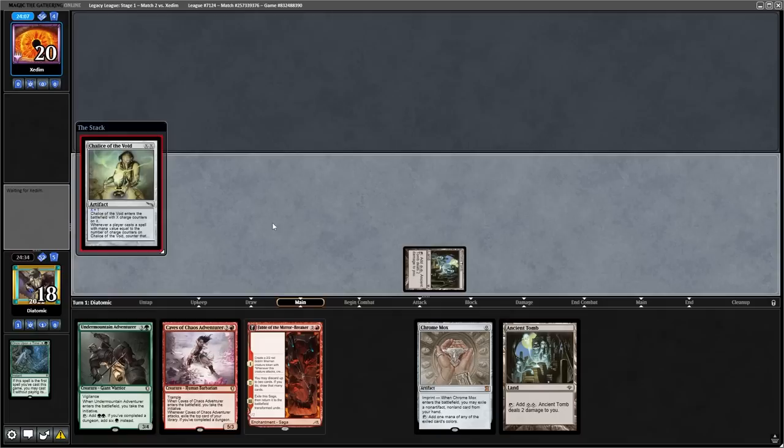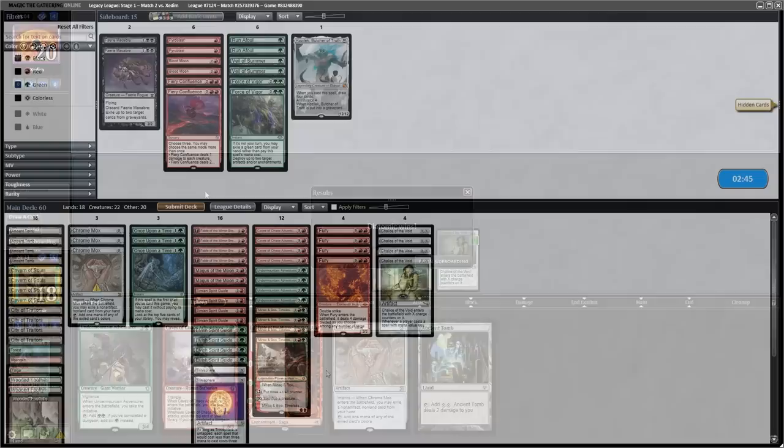I Once Upon a Time into an Ancient Tomb, play the Chalice of the Void, and it instantly resolves and the opponent concedes on their upkeep.